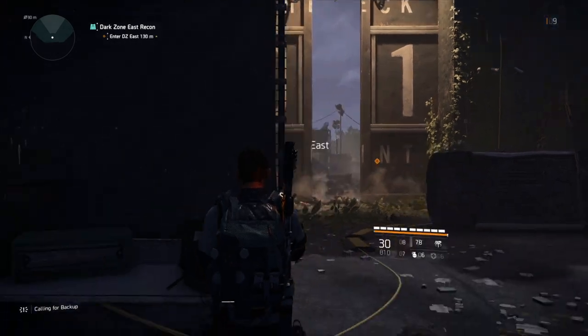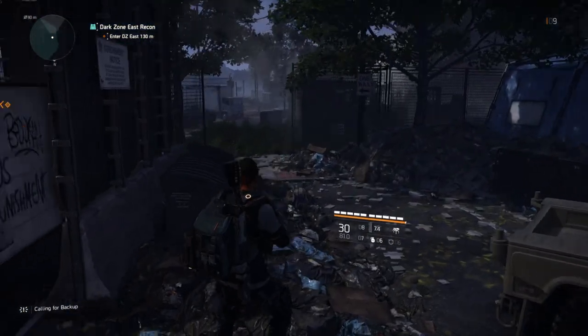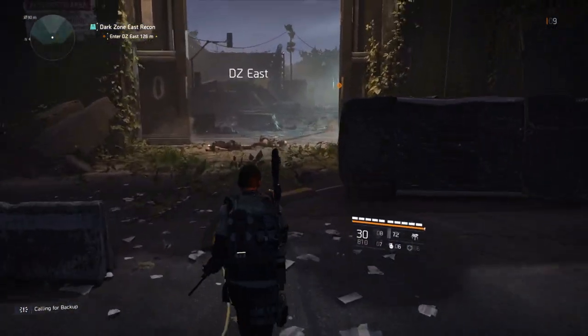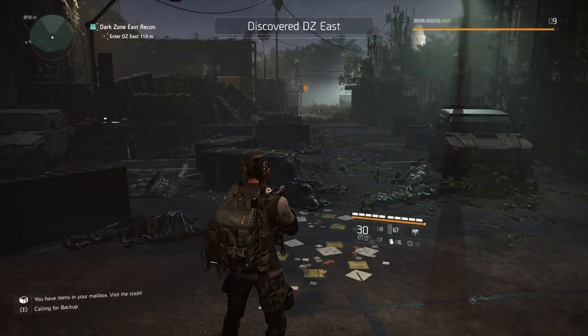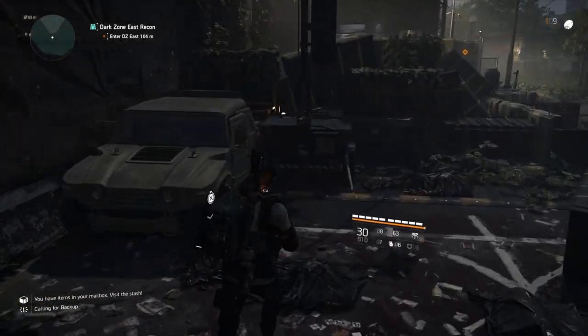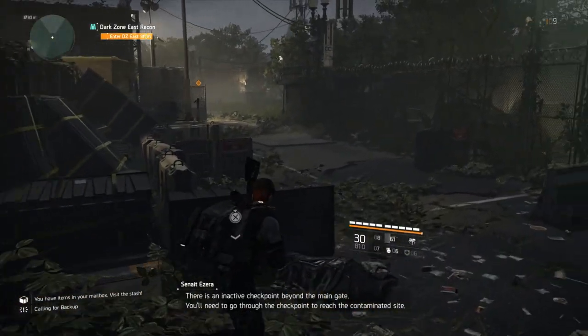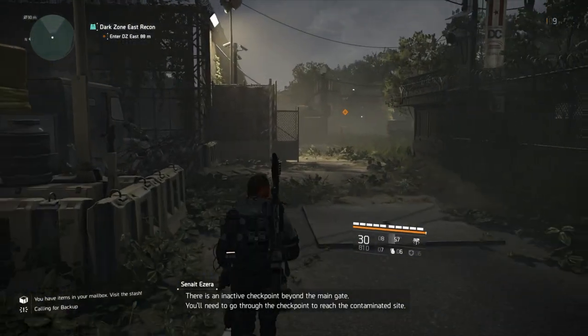This is Dark Zone East — the first one that you will unlock. After this point, you need to do a similar Recon Mission for all of the other Dark Zones. There's one down in the south, and another one out in the west. Essentially it's a similar situation — you just need to complete the Recon Missions for each of the different locations.